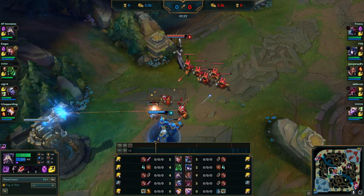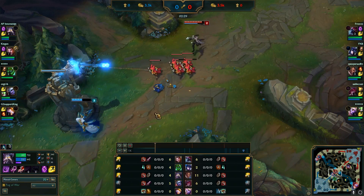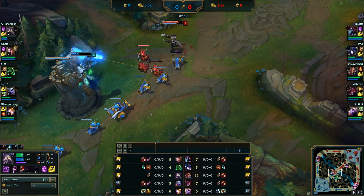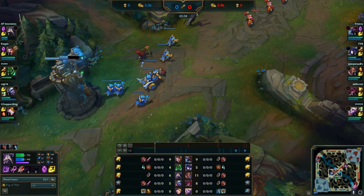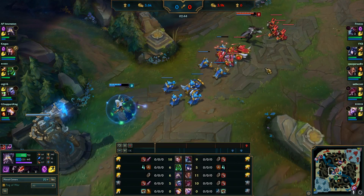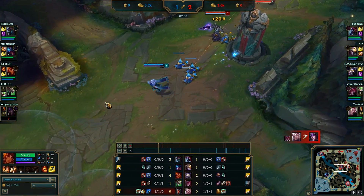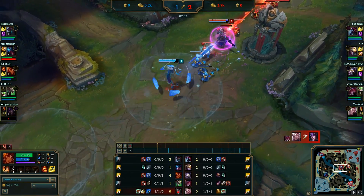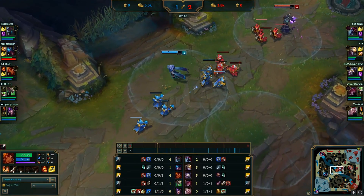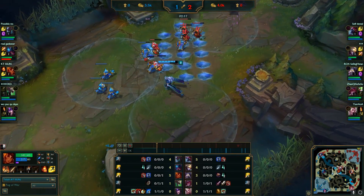We did mention Kassadin's Q earlier, so let's think of a way to counter his shield. His shield only blocks magic damage and it only lasts for one and a half seconds, which means that auto attacks or physical damage abilities will still do full damage to Kassadin and bypass the shield. This is one of the reasons why Lucian is the hardest counterpick into Kassadin. Let's take a look at this Taliyah and see what he does to punish Kassadin. When Kassadin Qs, Taliyah just auto attacks him freely because there's nothing Kassadin can do — his shield does not block physical damage.